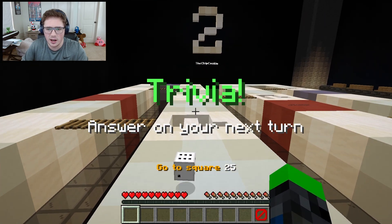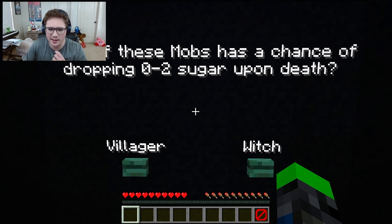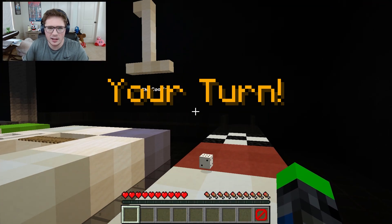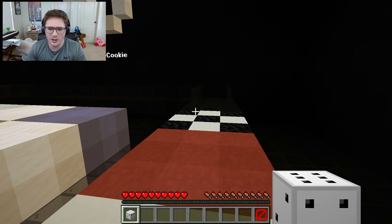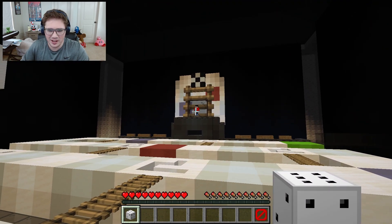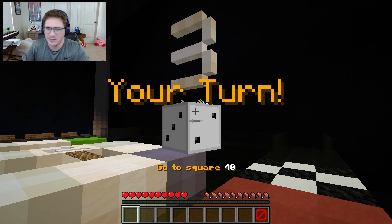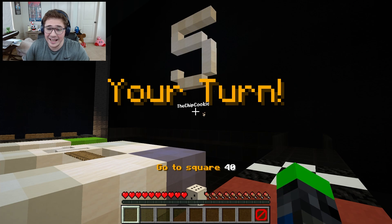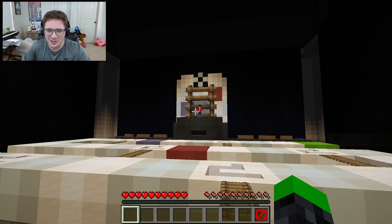Oh, it's right there - I can see the finish line. Trivia, and we basically have it. Which of these mobs has a chance of dropping zero to two sugar upon death? I'm pretty sure it's a witch. Yeah, let's go. One. Perfect. Oh, this is not good. We're at the end, so we can only get a two or a one in order to actually go. And if we get a one, we go all the way back to the beginning. You are evil, sir. Five - we need a two. Three - we need a two. Five again. Come on, two. The stakes are high. I don't want to go back to the beginning again. Five. Three. Four. You're joking. I don't want to go. I'm not going to play your games.